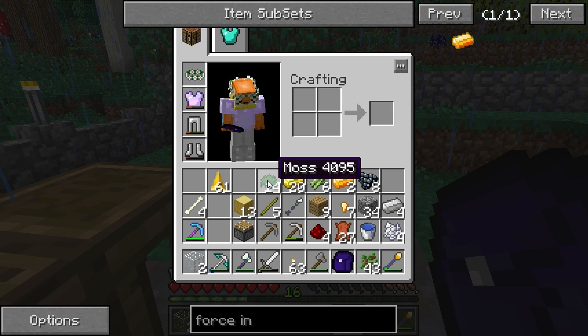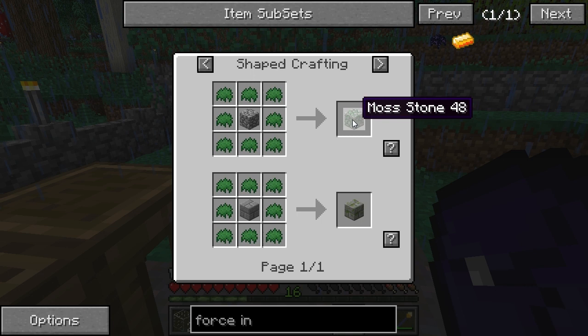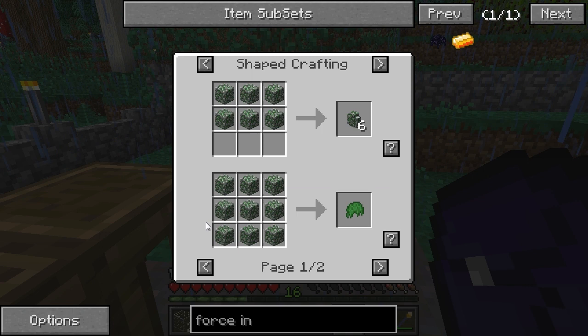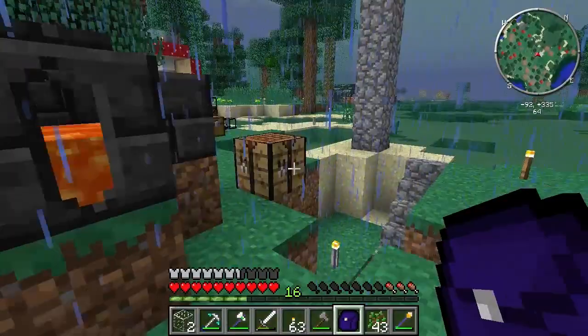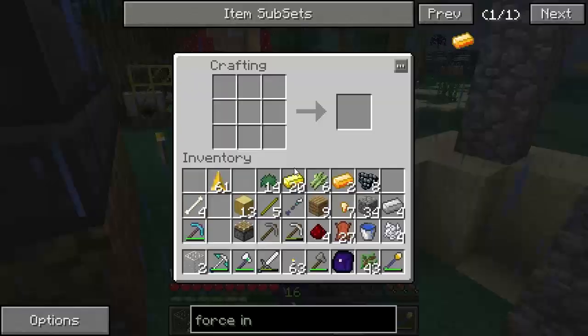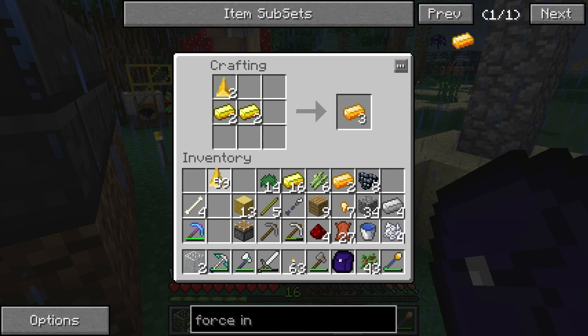Nine of the moss stone makes the ball of moss you need, so you'll need quite a bit — but it's easy to get, or just find a monster dungeon. Now we need to make more force ingots.